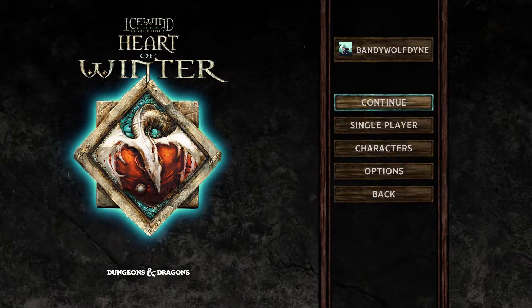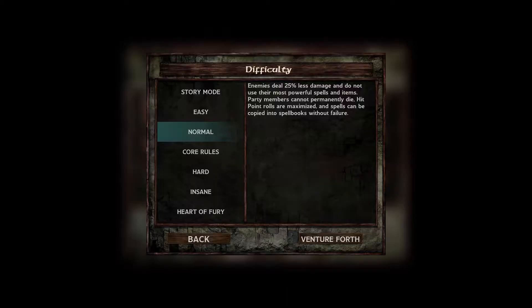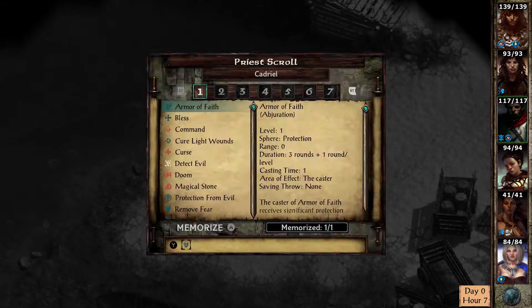If you're looking to grab the Untouchable achievement, you can grab this one in a few minutes with some creativity. Start up a new game and select the Heart of Winter expansion and load into it with just the pre-made characters given.